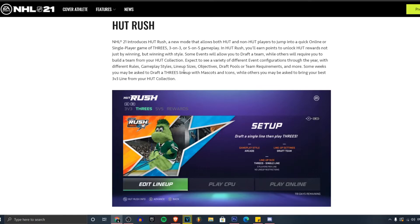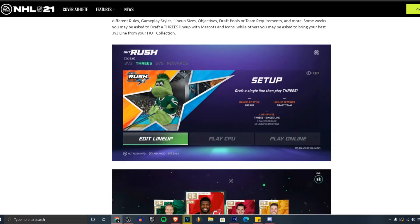Expect to see a variety of different HUT event configurations throughout the year — different rules, gameplay styles, lineup sizes, objectives, draft pools, team requirements and more. Some weeks you may be asked to draft a threes lineup with mascots and icons only, while others you may be asked to bring your best three-man line from HUT.